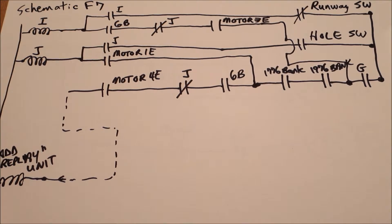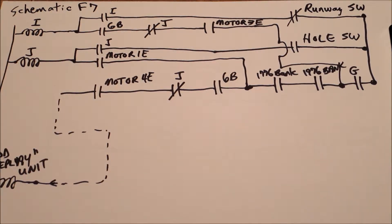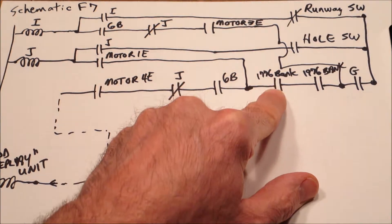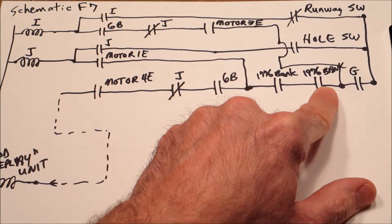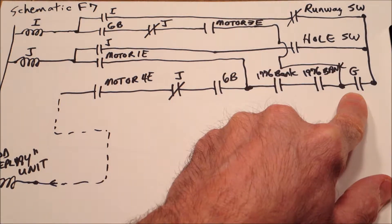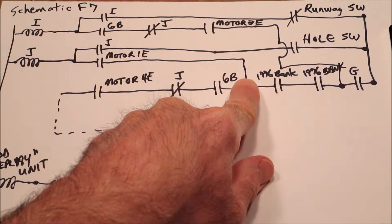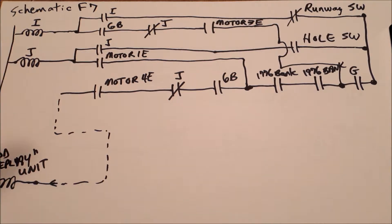Here is the schematic around section F7. It shows switches on motor 1E and motor 4E — it doesn't show 3E on this particular section. Right here is the switch that I blocked open. The 1776 bank would normally close when the bank's down, and the 1976 bank switch would normally close when the bank is down. If those are down and you put the ball in that kickout hole, that's going to close the G relay, which has a contact that will close this switch. So all three of these are closed. Every third time motor 1E is closed, it's going to initiate the J relay, which is actually called the bonus unit score control relay. We have to dive into the spiderweb of the double bonus and the bonus countdown unit to explain how that's working.